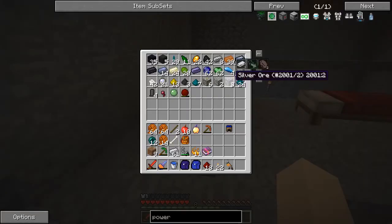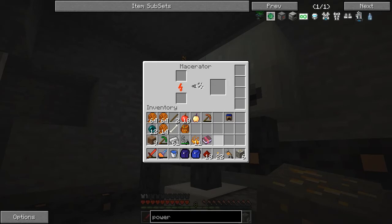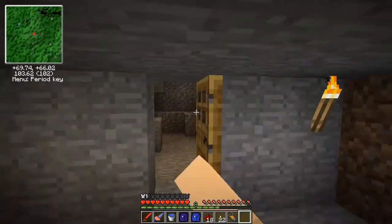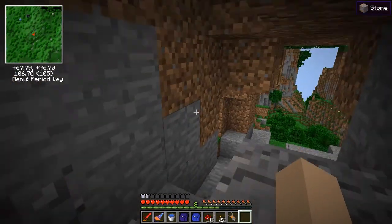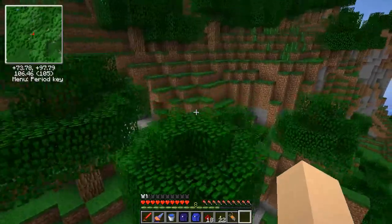The armor pieces themselves are actually really cheap to make - it's once you actually get into upgrading them that they can start getting a little out of hand. I used about ten diamonds, turning them into gold and then into iron to make all the stuff I had.